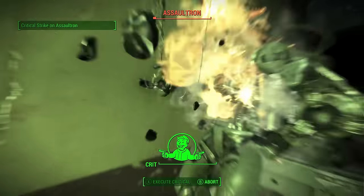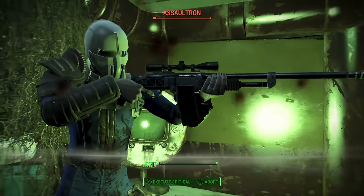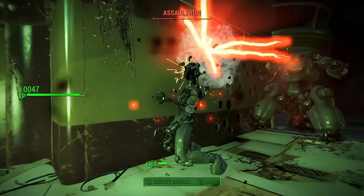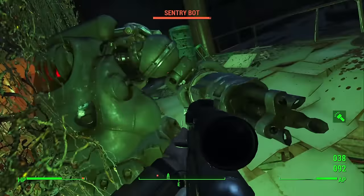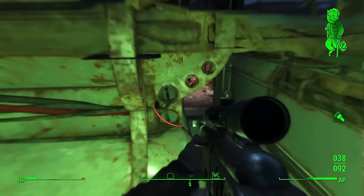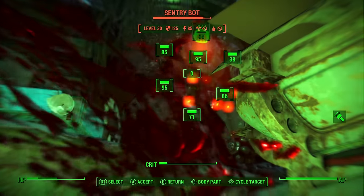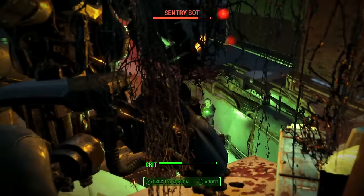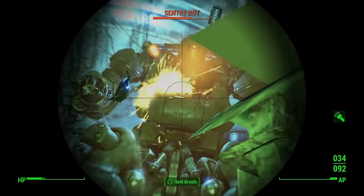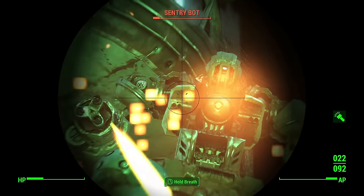Sentry Bots have been really tough in Fallout games — at least Fallout 3 and New Vegas — and they are very tough in Fallout 4 as well. I recommend bringing some of your strongest weapons and some drugs if you want to make it easier on yourself. I advise taking some Psycho or Psycho Jet like I did — it just allowed me to burn through this Sentry Bot very easily with my Overseer's Guardian.